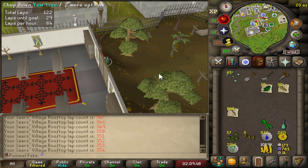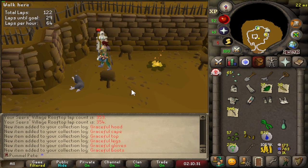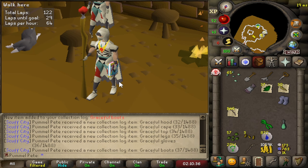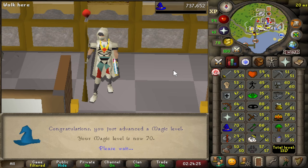There's Grace. We trade Grace and buy the Graceful Hood, Cape, Body, Legs, Gloves, and Boots for all of our Marks of Grace. We got the full set! Here's the loot from that whole grind. We're almost done with all the alches, and with this alch we hit 70 Magic as well. So we have made a ton of gains from getting that Graceful Set.